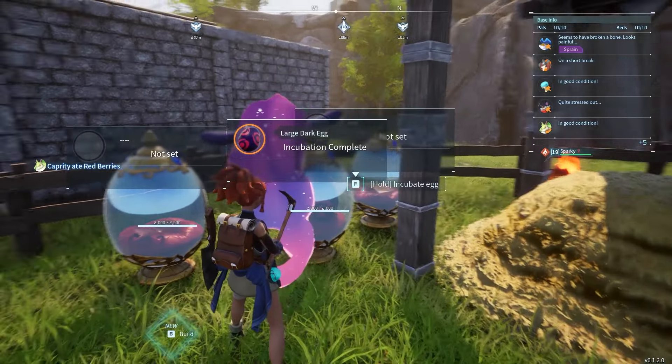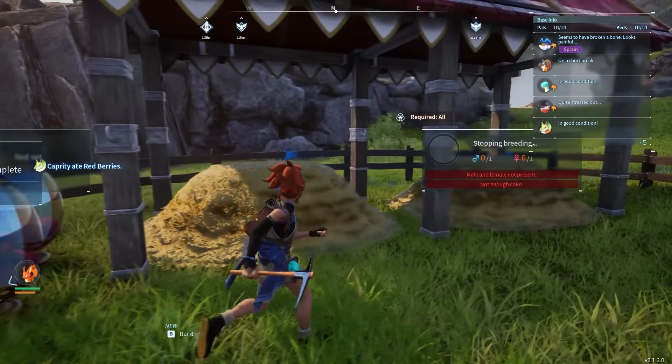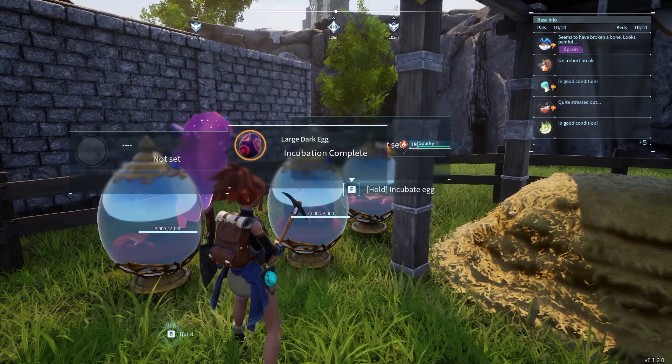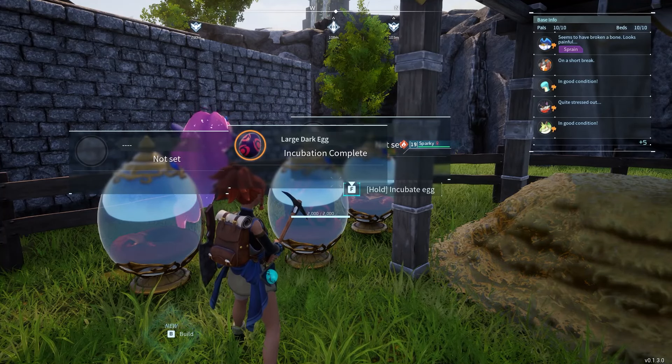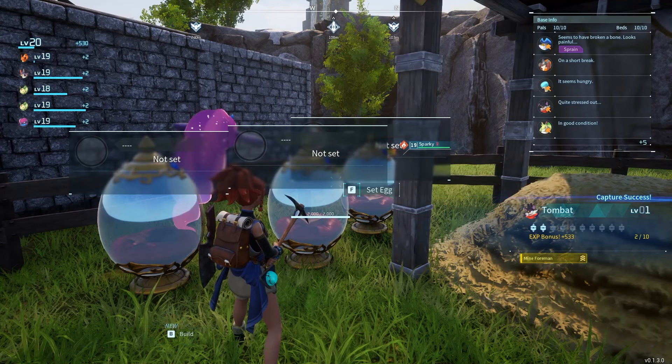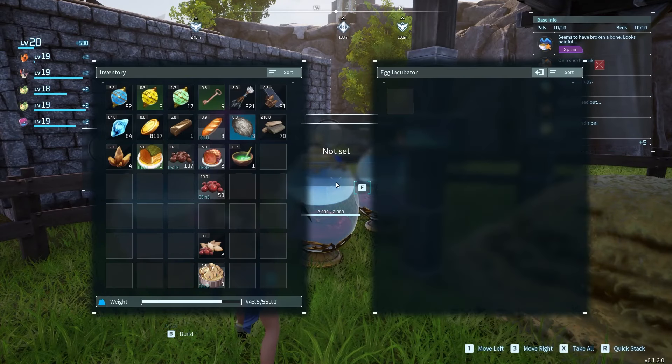I have a large dark egg — last night I was flying around collecting eggs and I got this one. Let's see what we get out of it. It's a Tombat! I believe I have a Tombat already, but it's good to have another.